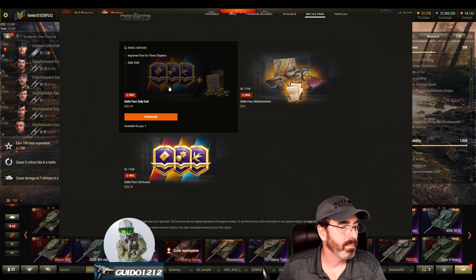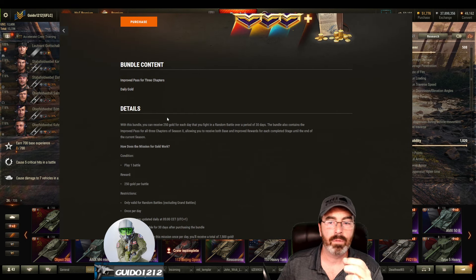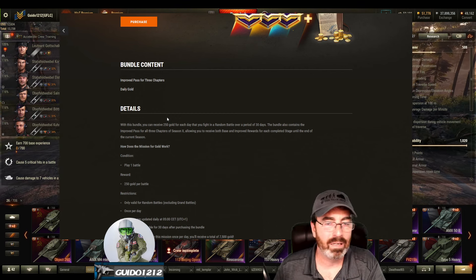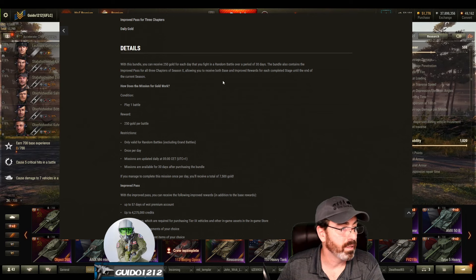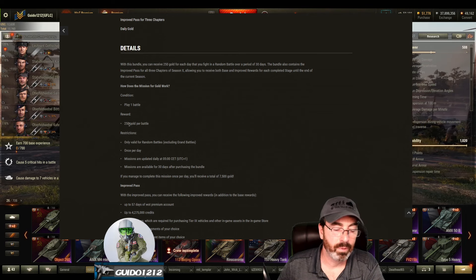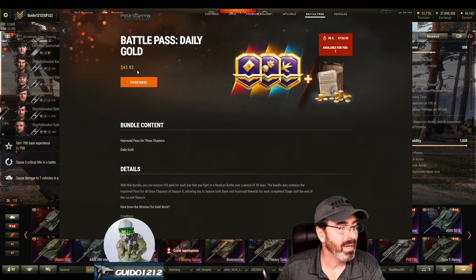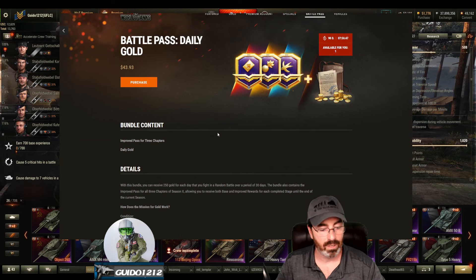You have the large, medium, and small options. Starting with the $43.93 on NA — you're going to find that what you get are all three of the chapters with the improved Battle Pass. That means you're going to get the rewards on both sides, the free-to-play and the pay-to-play portion of it. Also, you will get some missions — you play one battle for 30 days, and you can get 250 gold per day. So my math shows 7,500 gold over 30 days for $43.93, provided you do all the missions.